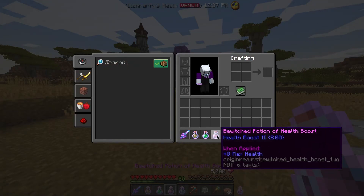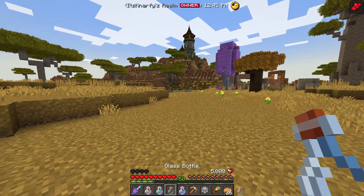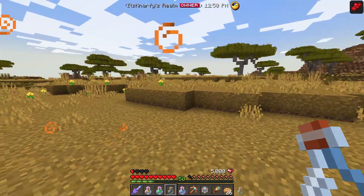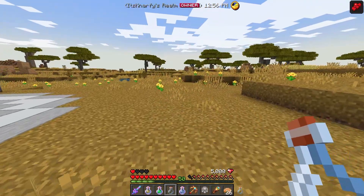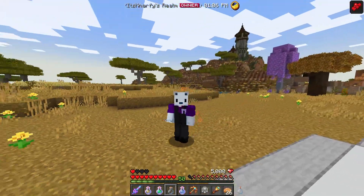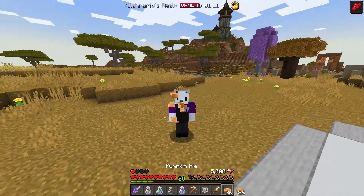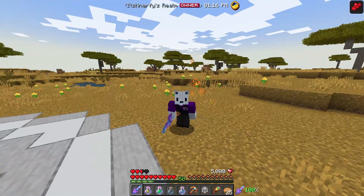Let's start with the health boost potion. If we go ahead and drink it, you can see it gives us 4 extra hearts on the top left of our heart bar — legit hearts. It gives the health boost effect for 8 minutes, which is such a long time. It's super helpful. If you're in a tough situation and you've got this plus a golden apple, you can totally heal yourself up and give yourself extra hearts when trying to defeat some mob.